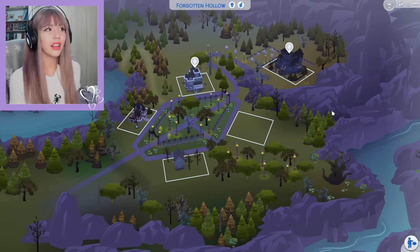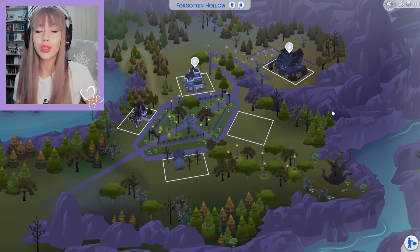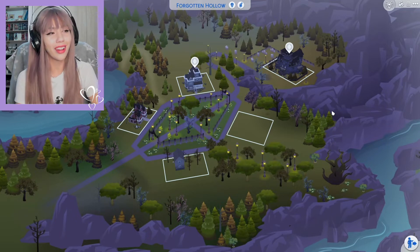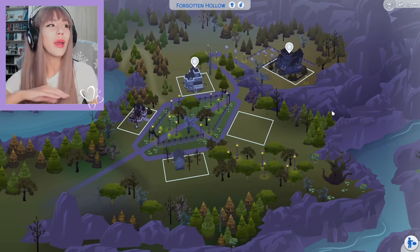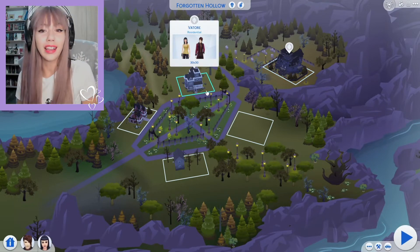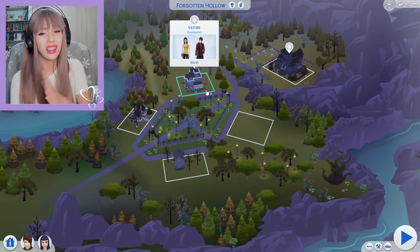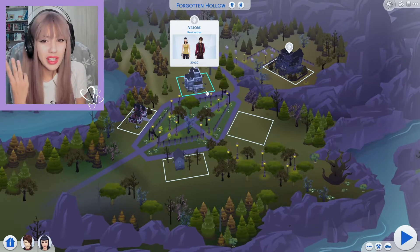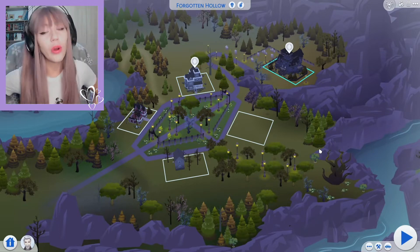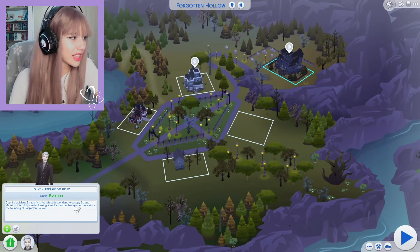Hello there honeybuns and welcome to Forgotten Hollow. I have been giving CAS makeovers to all the townies in all the worlds in Sims 4, and we are finally here in Forgotten Hollow to give a makeover to the immortals: Count Vladislav Strahd IV, and Lilith and Caleb Vator. I was gonna make two separate videos, but why would I do that for only three Sims? So I'll be giving all the people of Forgotten Hollow a makeover, starting with Count Vladislav Strahd IV.